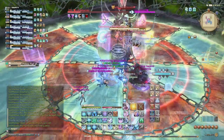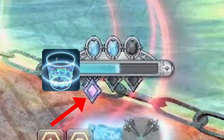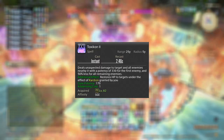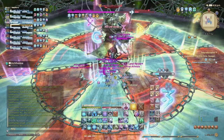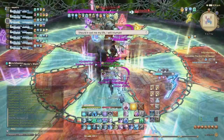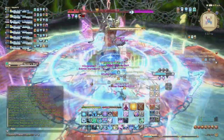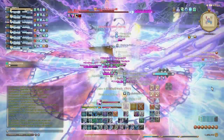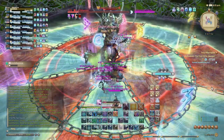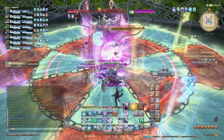Another resource available is Adder's Sting, which you get one stack of whenever your Eucrasian Diagnosis shield is broken. This allows you to use Toxicon, an AoE spell with no cast time that deals the same damage as Dosis but in an area. Since it does the same damage as Dosis, there seems little point in a boss fight — but its lack of cast time lets you use it while moving. Shield your tank pre-pull or during a tank buster, hold your stacks until you need to move to a safe spot, and use them while moving so you never have to stop DPSing.